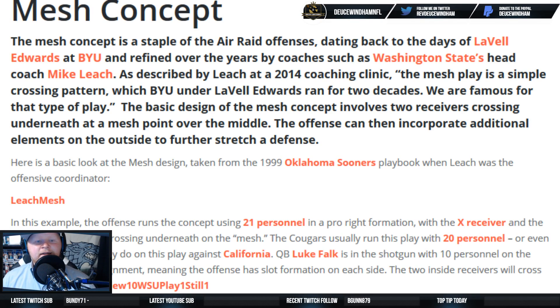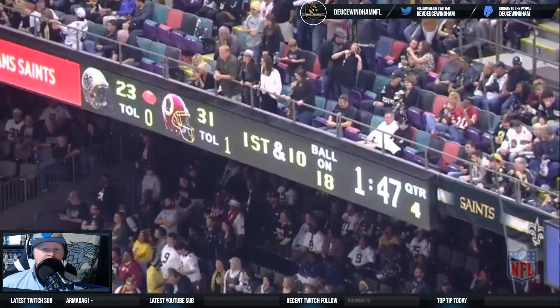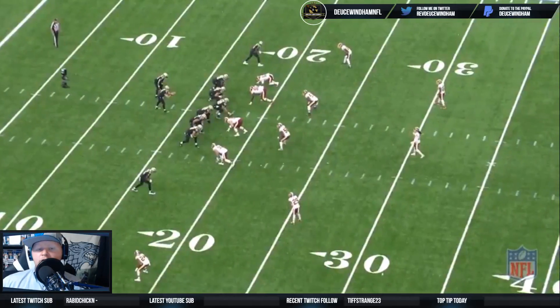The offense then incorporates additional elements on the outside to further stretch the defense. This particular one we're looking at is a unique variation for the Saints against the Washington Redskins, back in Week 11 of the 2017 season — fourth quarter, two-minute drill, on their own 18, down by eight. It's one of those plays where you've got to get yardage but also find a way to get to the sidelines. Defenses prepare for that, so you can't just target the sidelines on corner routes and out routes — you've still got to find ways to attack the center and draw toward that sideline.